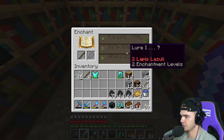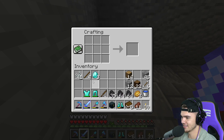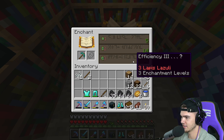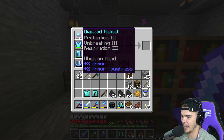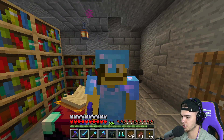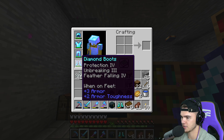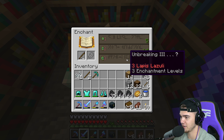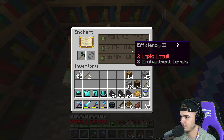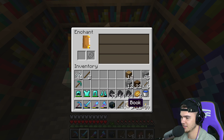Unbreaking 3 on the fishing rod, then what do we enchant? Another diamond pickaxe? Let's see - Efficiency 3, never mind, we are not doing a diamond pickaxe. We already have the best armor, we're chilling, we don't need anything else. These are all pretty much maxed out enchants. We just got to add Depth Strider to these boots. What do we do? This fishing rod is about the best enchant with Unbreaking 3 - these other options are Efficiency 1, 2, 3, not even good.